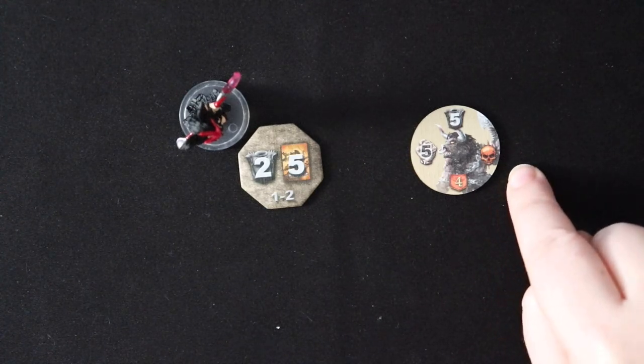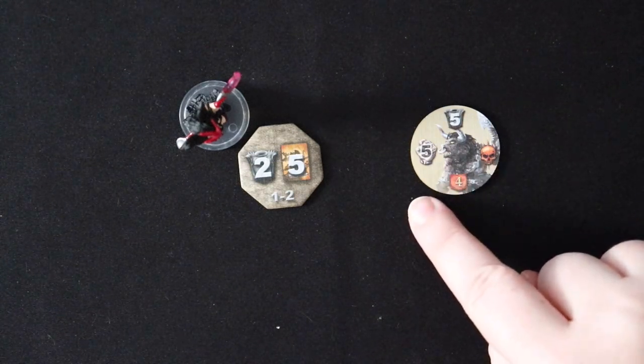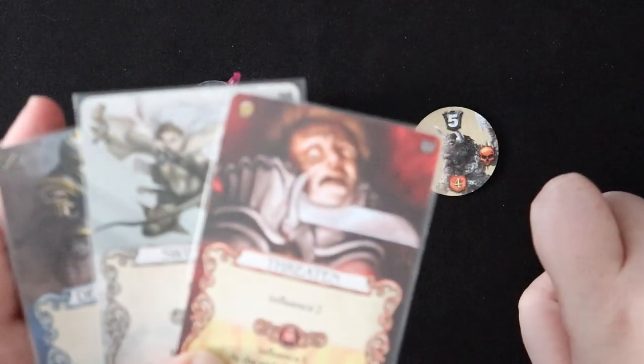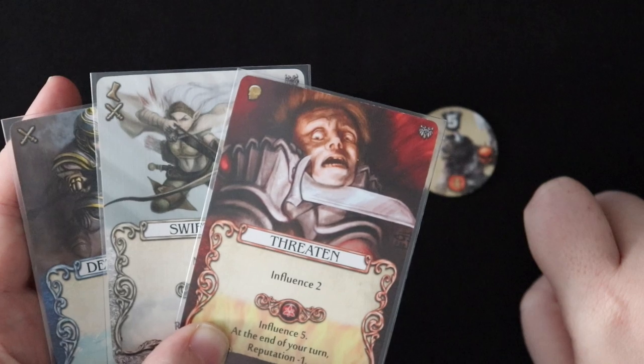Minotaurs are one of the scariest enemies in the game if you draw them and you're not ready. So minotaurs have what's called the brutal ability, which you might remember from my combat video. What that means is that if I fail to block the minotaur's attack, it doesn't go through as five — it goes through as ten. So even though I can probably generate five attack from this hand, it's not going to matter because Arathia is going to get knocked out.